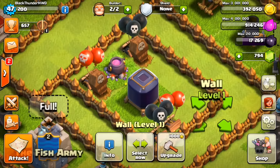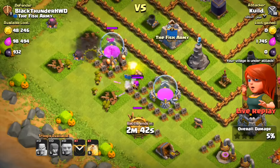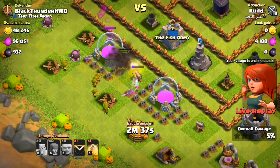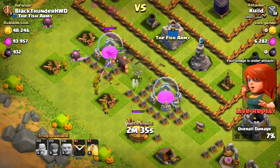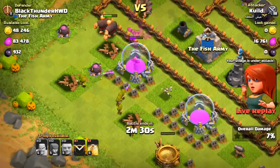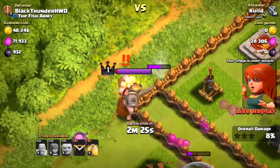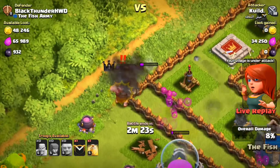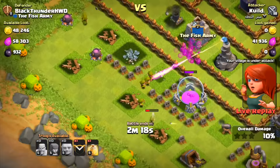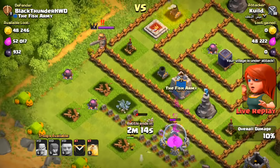We're under attack! Khalid is coming in with some giants and archers. So far he's got about 5,000 elixir — this guy's wrecking the base. But wait, the Barbarian King goes to work on the giants, punching them in the face. The king kills the giants, and now all Khalid has left is a couple of archers.